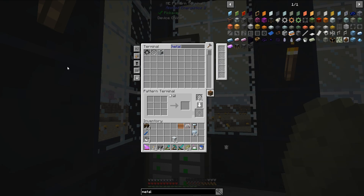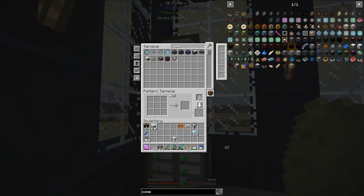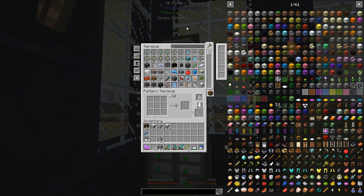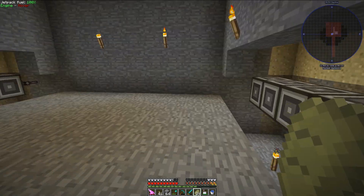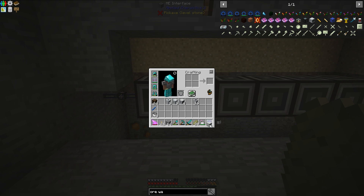Let's get the machines – they should all be done by now. So: compressors, macerators, canning machines, ore washers, and then metal formers. Down here I have an area where I'm going to have all of these machines, so let's start setting them up.